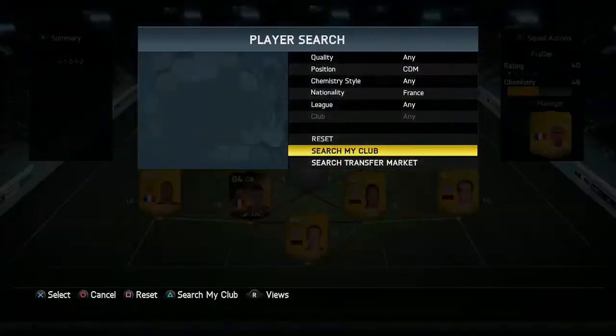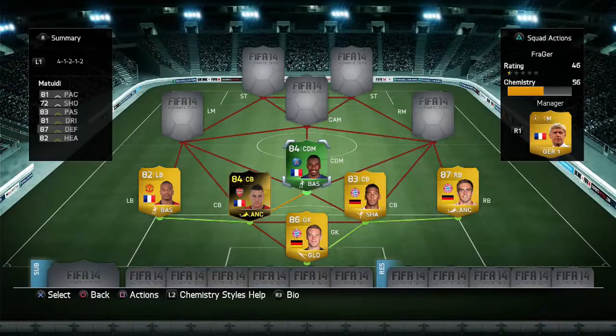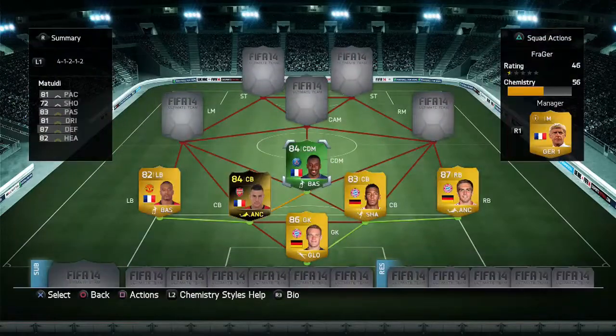Moving into midfield, we stick with France — we've got international man of the match Matuidi. I love this guy. In the squad builder for France he was really, really good, and in front of that back 4 he does an absolutely brilliant job with those high work rates. He's just everywhere — he gets forward, he tracks back, he does everything pretty much.